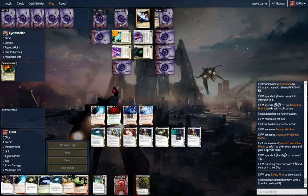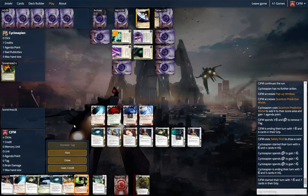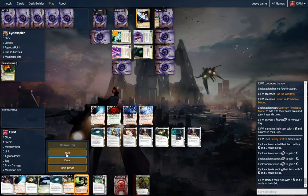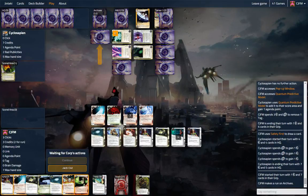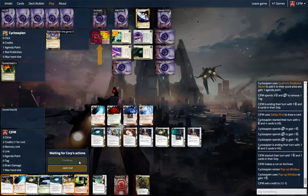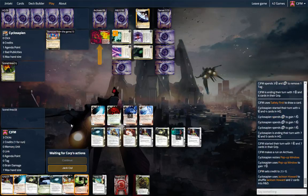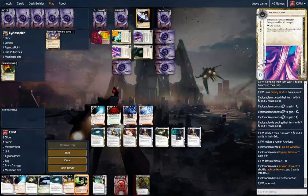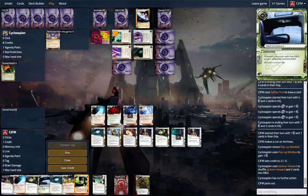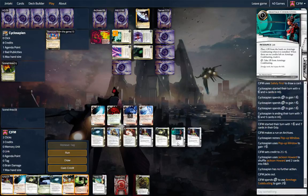It doesn't look like they're getting their money plus agendas at the pace they need. Let's run Archives and see if we get anything — there are probably a couple of News Teams in there. Pop-up window. It's using Jackson now. I'm just going to jack out — I think that's a mistake; you should probably wait until access before using Jackson, not during the encounter. Click some money, install RDI.